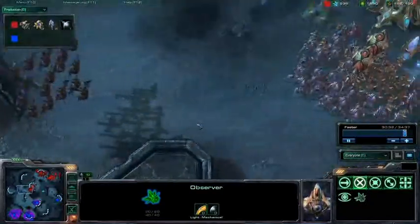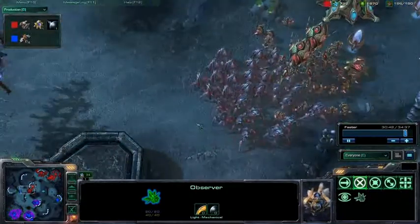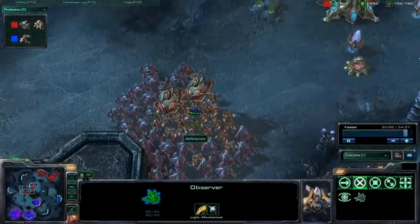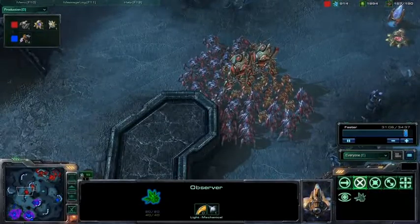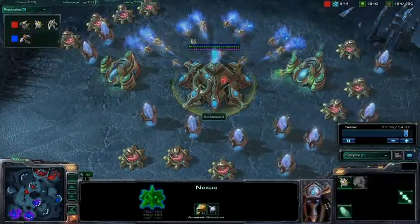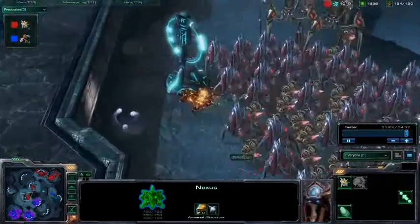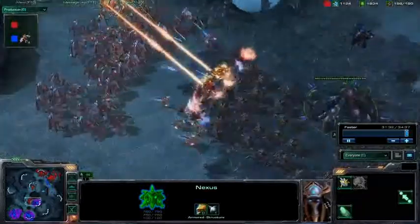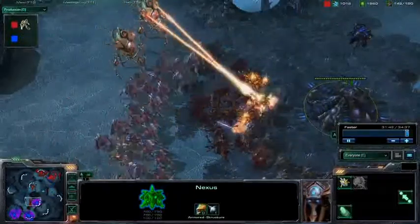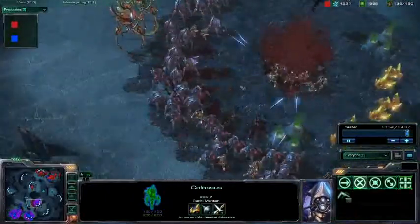We'll see if he moves some of the probes down to the high yield. Looks like two of the cannons are up. We'll see how long it takes for Darko to feel confident his base is well protected and move out against Zerg. Darko takes that Xelnaga Tower and is headed towards the high yield. Those Hydras are just getting melted by those thermal lances. The Zealots are just trying to get in. Oh — six scales and seven scales. The Zerglings are in Darko's base.